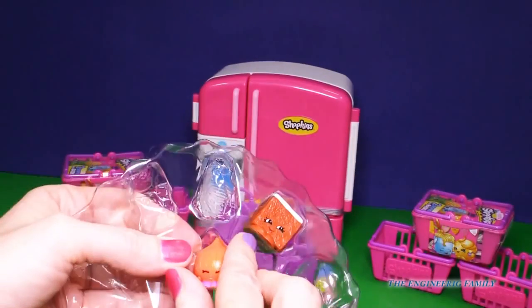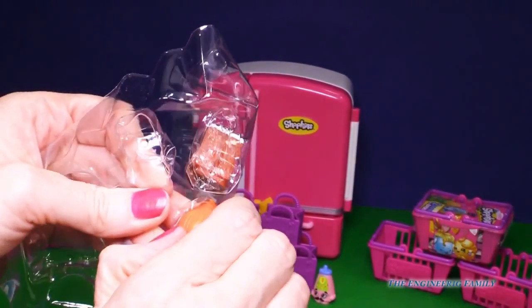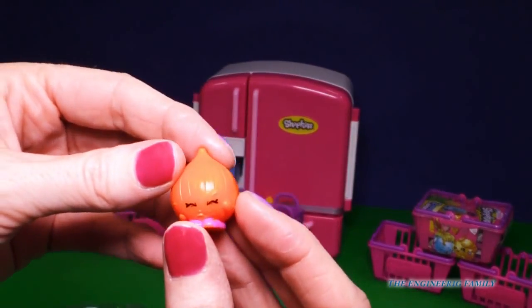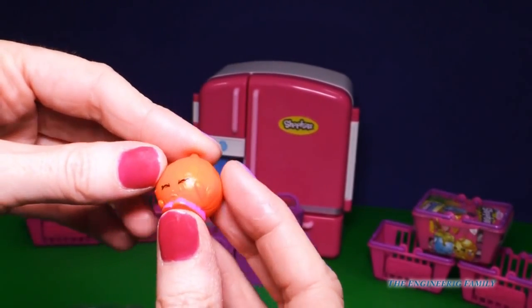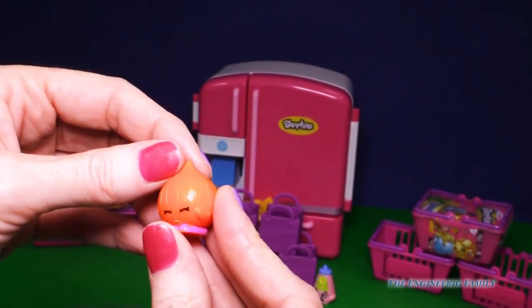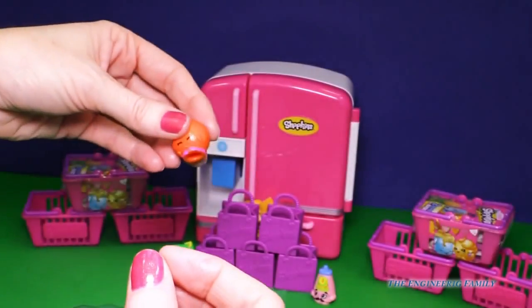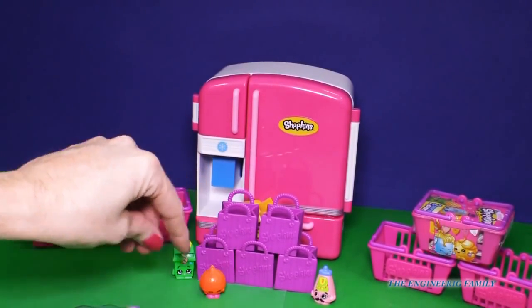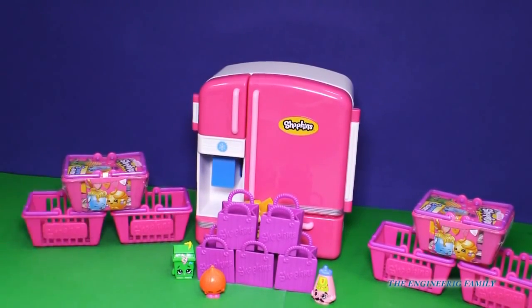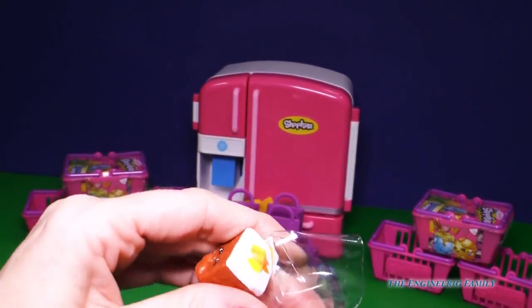Now we have Boo Hoo Onion. Do you know why she's called Boo Hoo? Well, she's called Boo Hoo because if you smell onions and get them close to your face, your eyes start to water. Boo Hoo Onion. I'm just kidding — she is adorable. So we'll put Boo Hoo. You know what? Later, we might have to put the onion in the refrigerator. The problem with putting the onion in the refrigerator is that it might make the refrigerator smell like onions. And if you don't like onions, that's not a good thing.